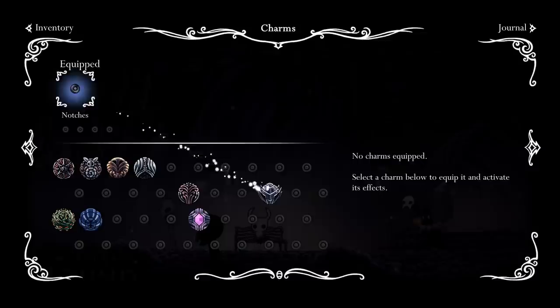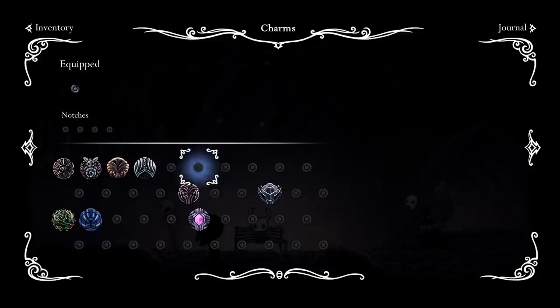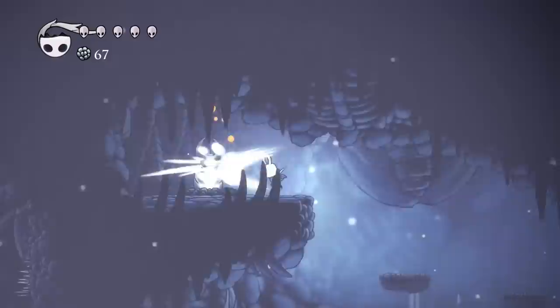I didn't even know - you have to go above it somehow and I'm pretty sure you need a double jump for that. I'm gonna do some experimenting. At this point I can go completely offensive. Thorns of Agony - probably not good enough. This is not good because it only saves you twice. All of these are useless honestly at this point. The stalwart shell - not good. Soul catcher - actually pretty good. Steady body. The Long Nail - I wish I could get the Quick Focus and the Long Nail.